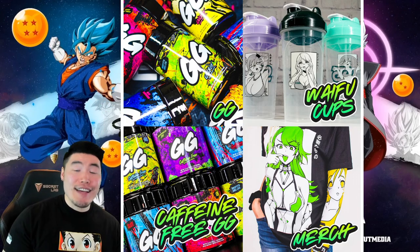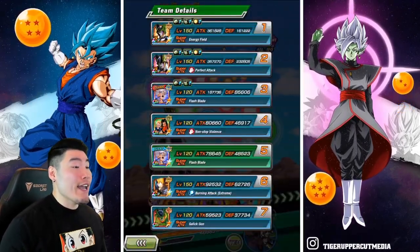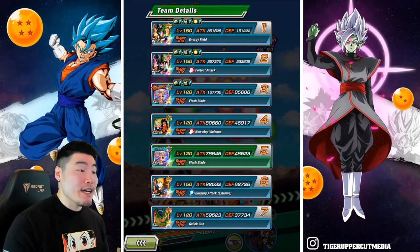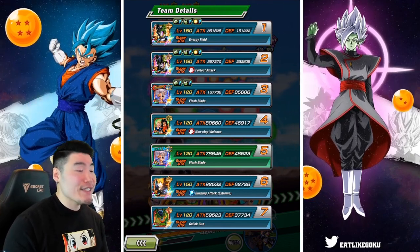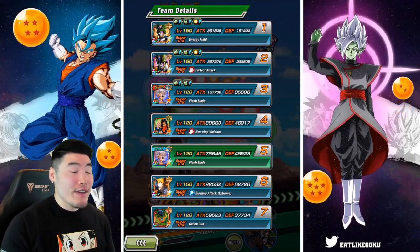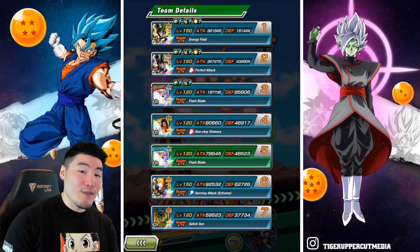Okay, so with that said, let's jump right into it. As you can see, we're using an Android slash Cell Saga team featuring the double AGL Trunkses, Fizz LR Cell, Cell Juniors, Int LR Cell, Tech Androids, Fizz LR Trunks, and finally the STR second form Cell.